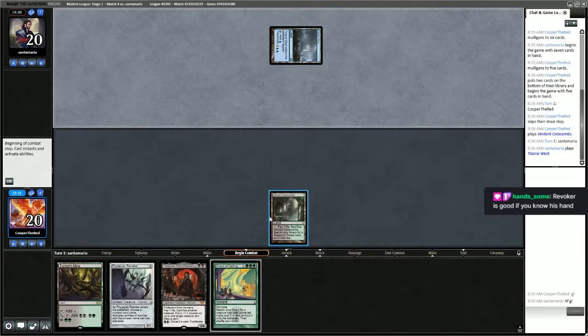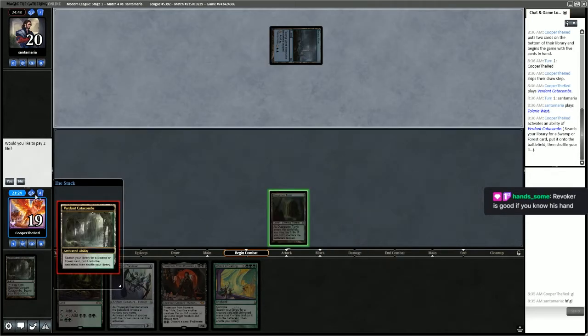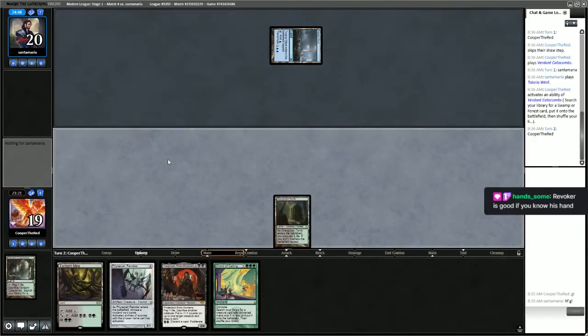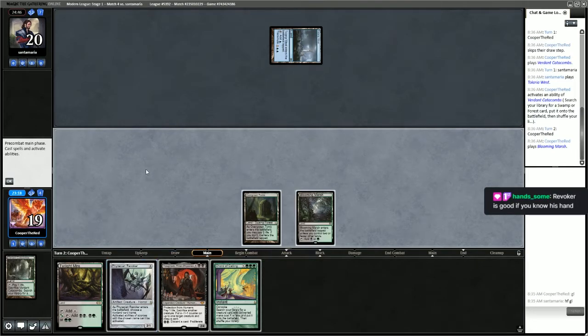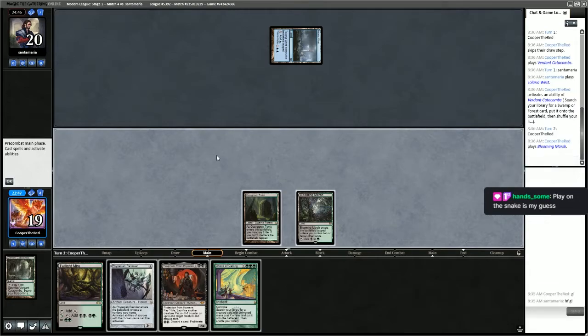Opponent plays Tolaria West — that could mean a few things. Drawing Blooming Marsh. Playing Phyrexian Revoker here doesn't seem very good. Chat suggests Prime Time — so what could we name with Phyrexian Revoker? Sakura-Tribe Elder, Engineered Explosives, or Blast Zone. Unfortunately, we cannot name Blast Zone — Engineered Explosives would be fine.